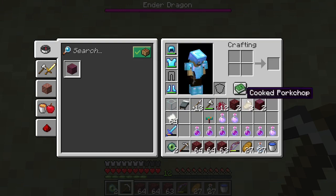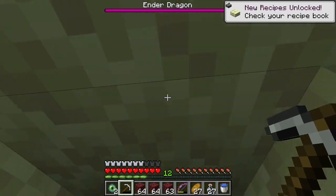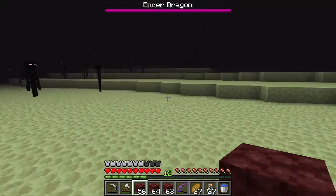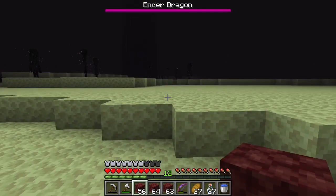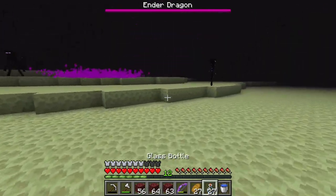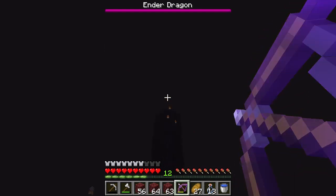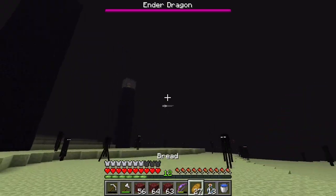Now we're in the End. We need pickaxes — dang, what are we going to do? We only have a few left. Don't look at the Enderman. Here we have it. Whoa, it already knows we're here. One — got one. Two. There are eight in total.